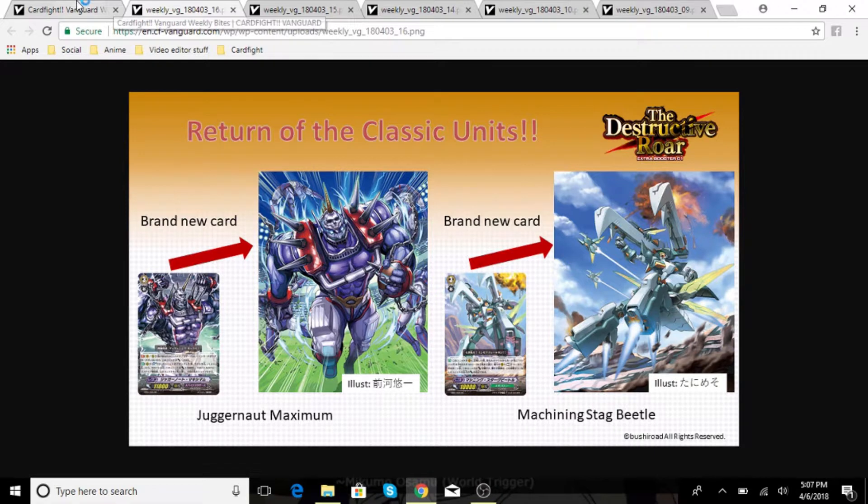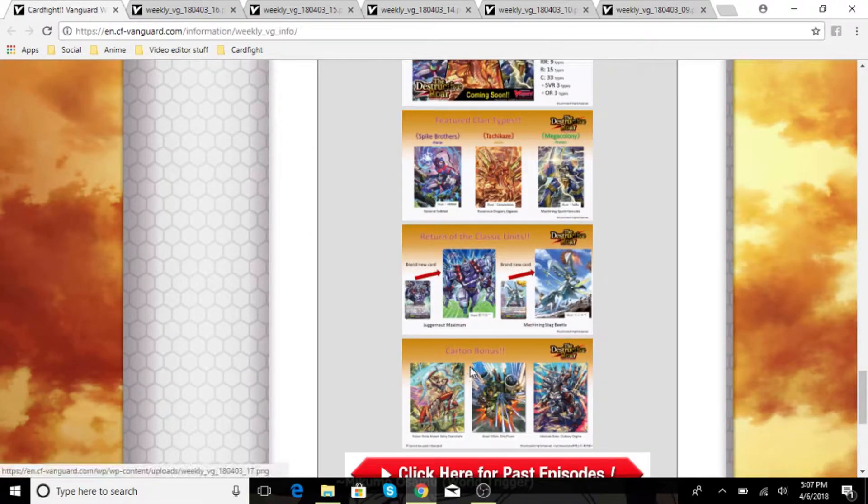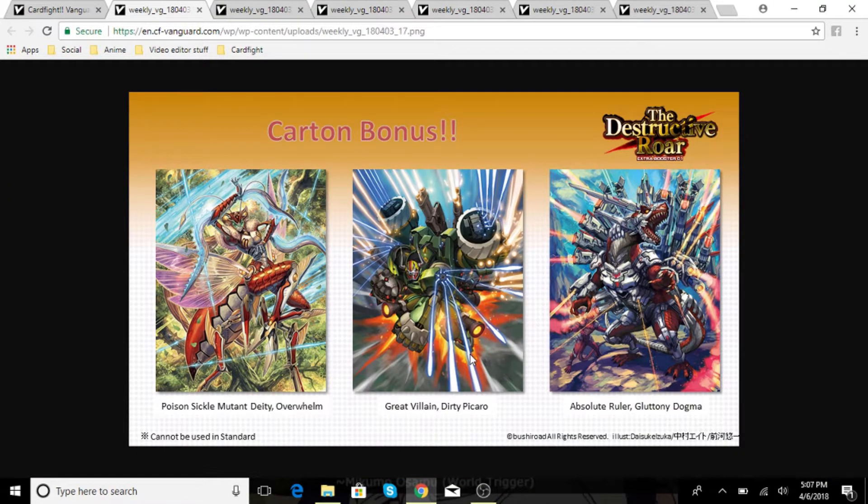Look forward to that. Also featured in a card reveal, we're getting Poison Sickle Mutant Deity Overwhelm, Great Villain Dirty, Caro Absolute Ruler, and Dogma. The thing about this one is it cannot be used in Standard format, so unfortunately Standard players won't be able to use it.